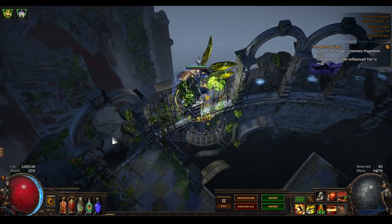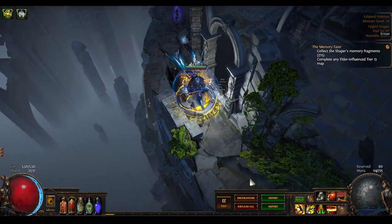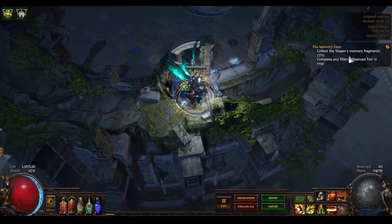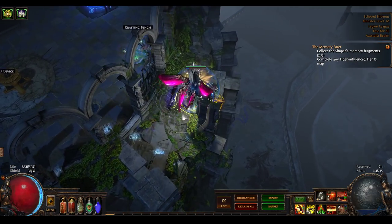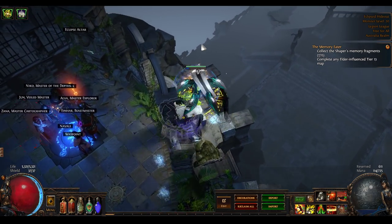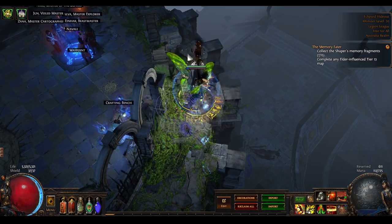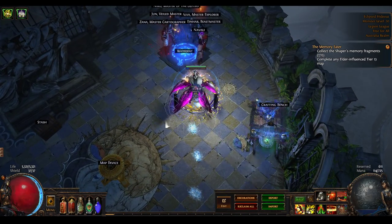You have this outer ring that is not really functional - it kind of looks cool, and it is present in the Act 8 zone that this hideout is based on, specifically the final boss zone of Act 8. As you run around, you can traverse most areas pretty conveniently, but this outer spot is not connected across and is also disconnected here. You can jump over the little obstacle, but the outer area is not very practical, though it looks kind of cool.